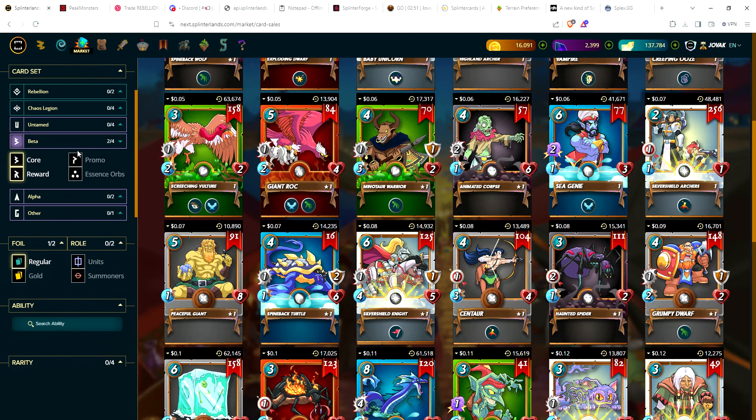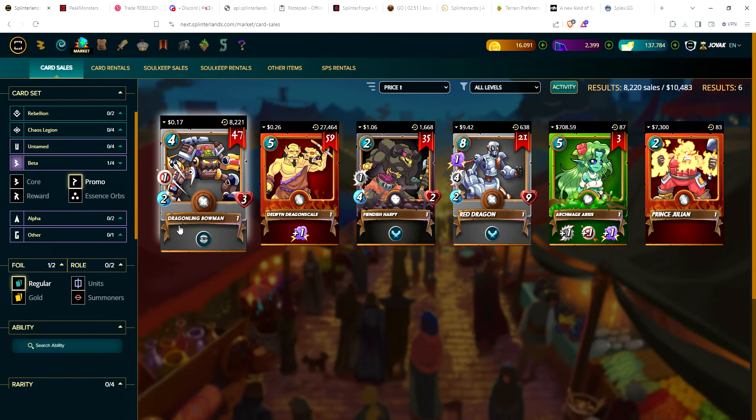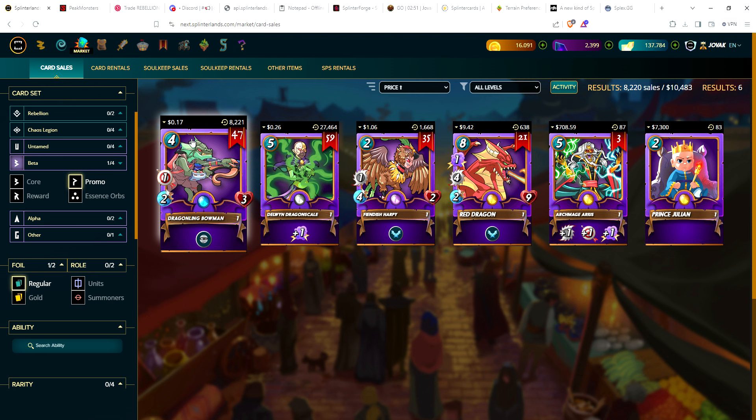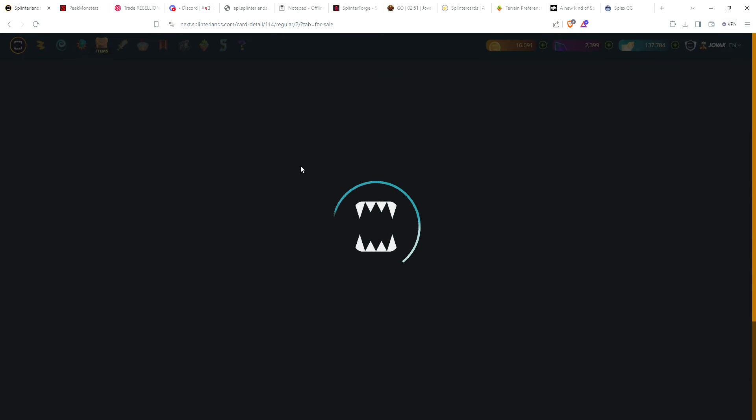For beta promo cards: Dragonling Bowman at 17 cents; Delwyn Dragonscale the common dragon summoner at 26 cents. For quite a while he was in the 70–75 cent range, then around 50 cents, and now down to just over a quarter. If you're looking to pick up a dragon summoner at a great price, 26 cents is the lowest I've seen since I started doing the market watch. You will need a lot of copies as he is a common card.